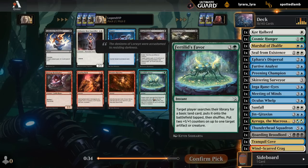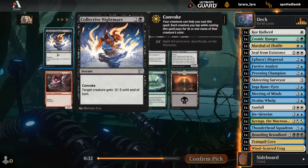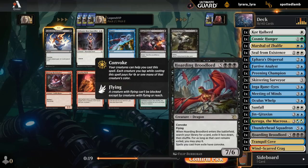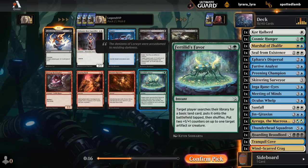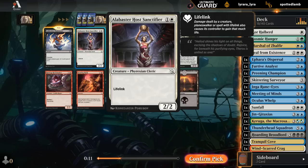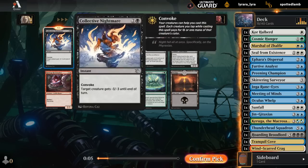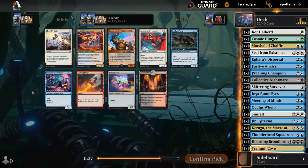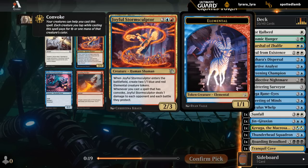We can take a bounce spell — this one gets a discount if it targets an attacking creature, so it kind of feels like cheating having this alongside Keruga as companion. Otherwise there are some decent green cards with the Sailback and the Kavu, but this keeps us more in blue. Fertilit's Favor gives a bit of ramp, and Collective Nightmare in black could still be a thing too if we want to splash it. Triple black for the Broodlord is going to be tough though.